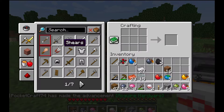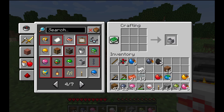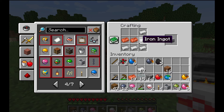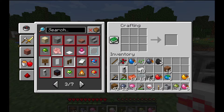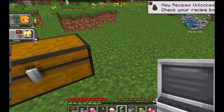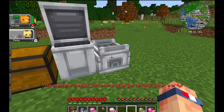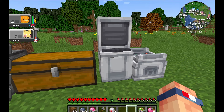After getting Pokeballs, there are two basic items you really need to build to get started right in the Cobblemon world. First is the Healing Machine, which allows you to heal your Pokemon — it takes two copper and five iron ingots. The next one you want to build is the PC, which requires two copper, four iron ingots, one piece of glass, and two smooth stones. The Healing Machine will take just a second to charge after you build it, then you can heal your Pokemon and get rid of status conditions like paralysis.